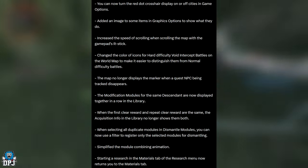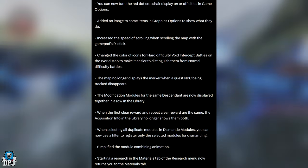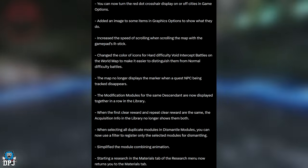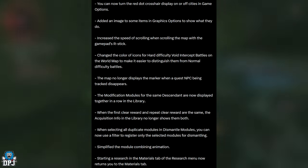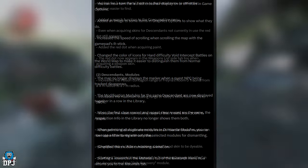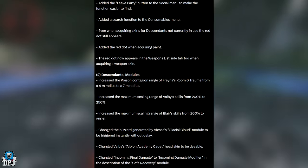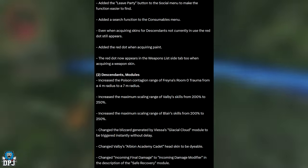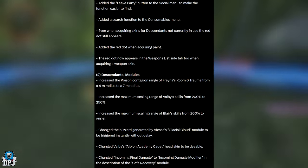After checking the map and acquiring information in the Library, closing the map now leaves the Library open — also incredible. Added a camera shake on/off feature. You can now check key state information in the weapon reactor and external components inventories. Scrolling speed on the maps menu has been increased. There's also a leave party button added to the social menu, and a search function added to the consumables menu.